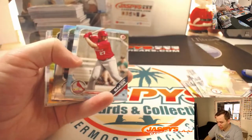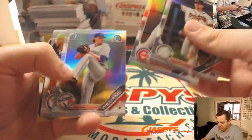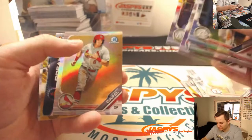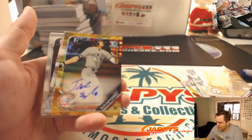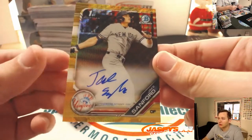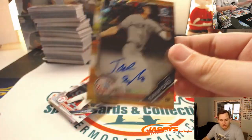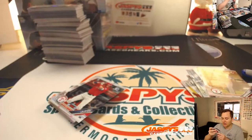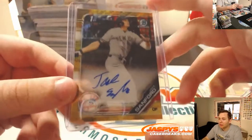Blue paper, Luke Baker to $4.99, St. Louis. And a nice one — Jake Sanford, numbered to 50, gold shimmer auto for the New York Yankees. That goes to Bill D. Third-round pick for the Bronx Bombers.